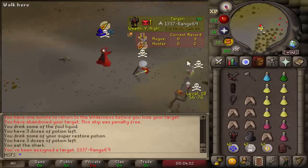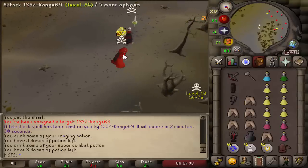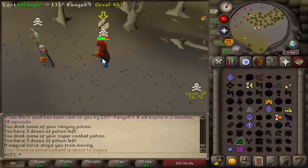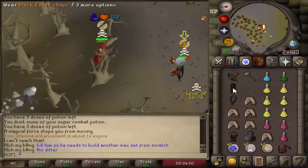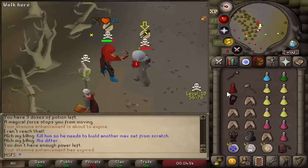We fought this guy earlier. Can we catch a TB? There we go. Going for a freeze - we're in max now so this should make things a little different. Going for a bolt, pray range. We want to catch a freeze because we don't want to be getting spec'd from full HP. Pray mage, going for our fire wave - there we go. Into the GMaul dead please.